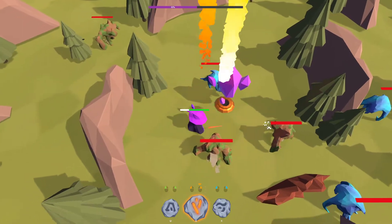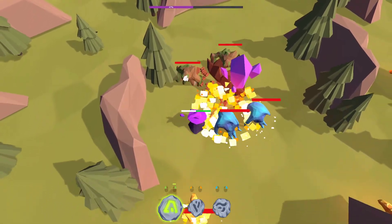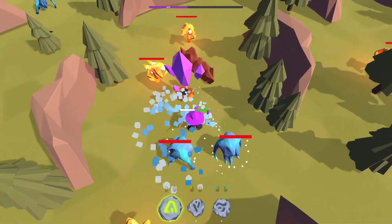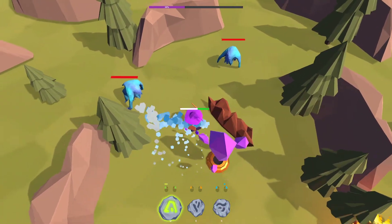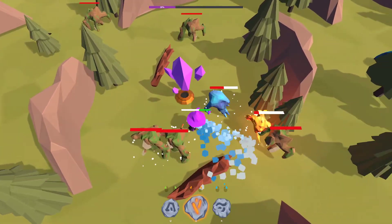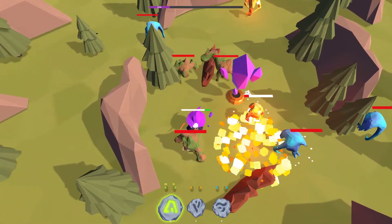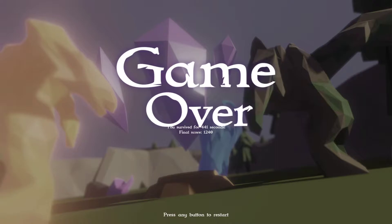Things are getting really out of hand real fast! This is getting pretty bad. Water — yes — grass — water — fire bolt — fire again. Oh geez, that got really hectic. 1240 points — that's pretty good. Let's do one more time and then we'll call it.